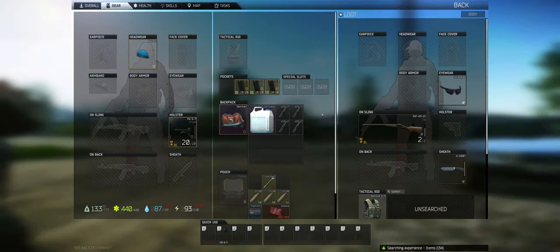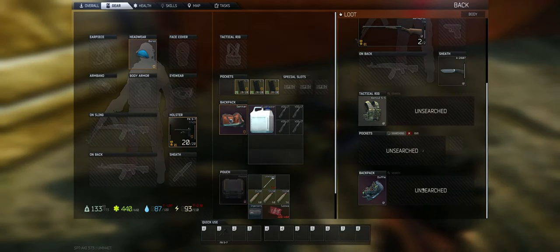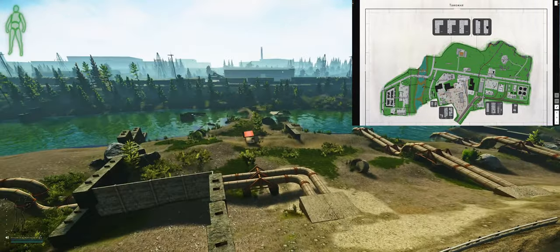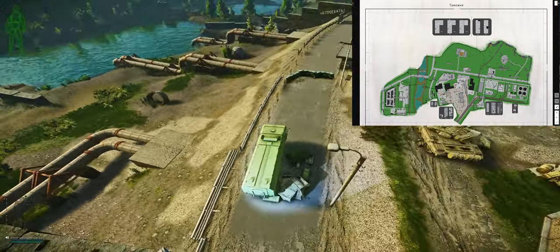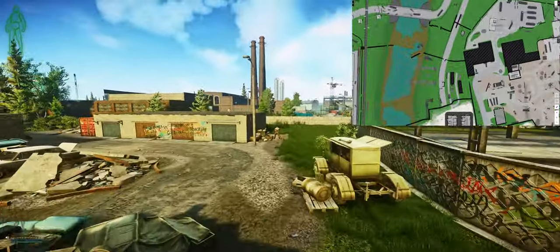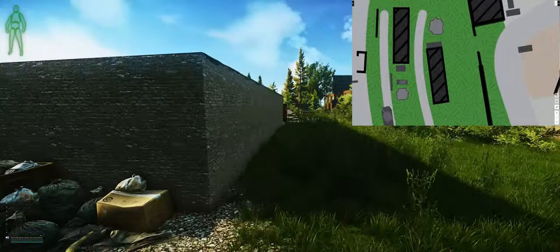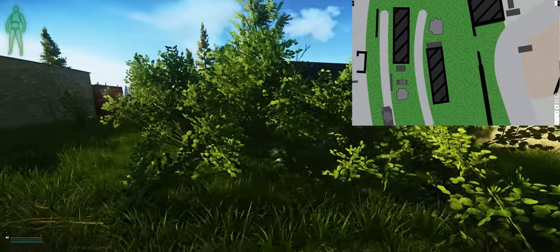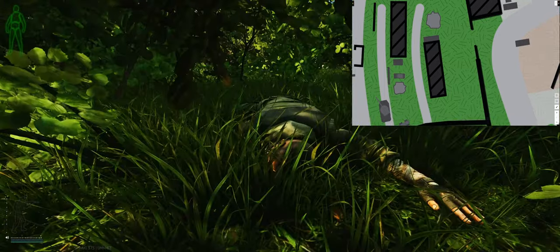As for where this dead scav is at, here's the land bridge at the canal. When you go across, if you go all the way up it, here's the WUAF roadblock. You go to extract as a PMC, go past the tank, and just around these little storage containers here — the storage sheds — right in this first bush. If you just move a little over, you can see the dead scav right inside.